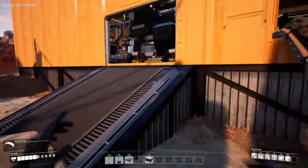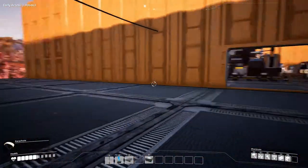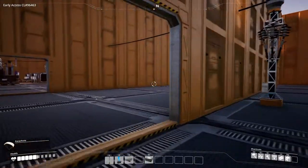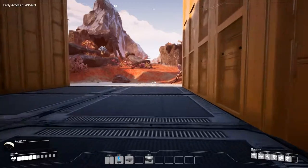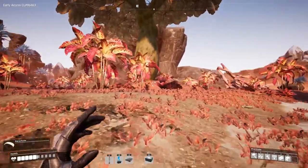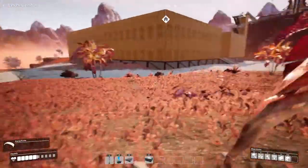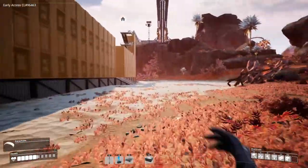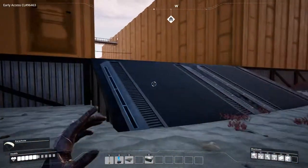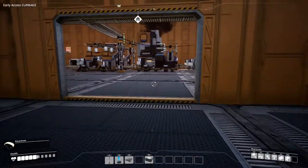I guess we're going to end the episode here. I hope you all enjoyed it. For the next episode I'm going to make a new plateau for the next factory because it's going to be massive. I'm not quite sure exactly how but I know I need to chop down all the trees in that section. The new factory will produce screws and iron plates, and after that rotors will go up to the space elevator.